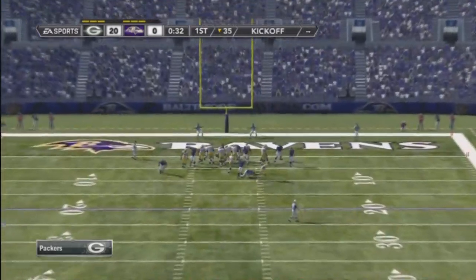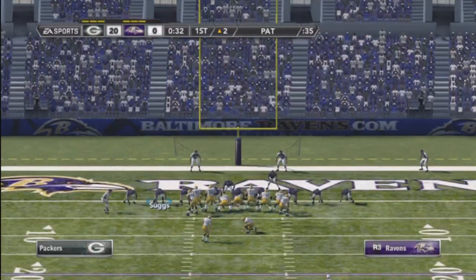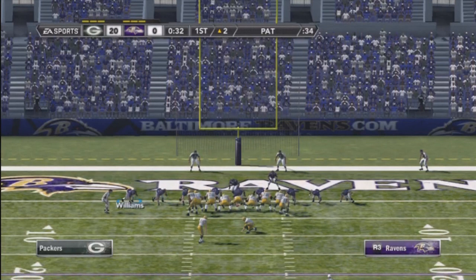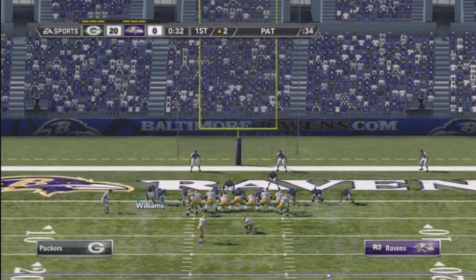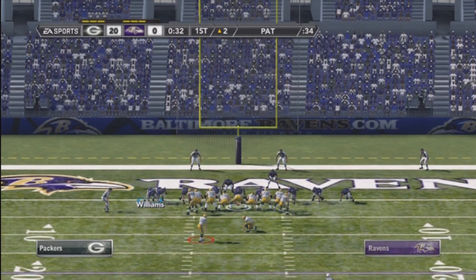Real easy, real effective. I've done this so many times. This is how you do it: you want to get the outside guy and put him next to the defensive end, as you can see here. Get him close to him — you could even stand him up sometimes.